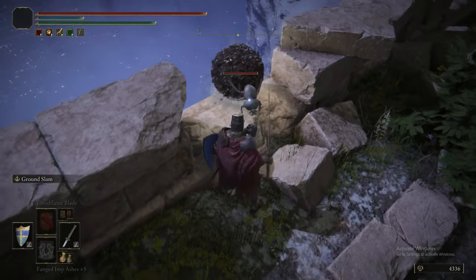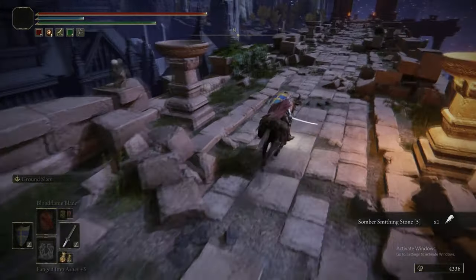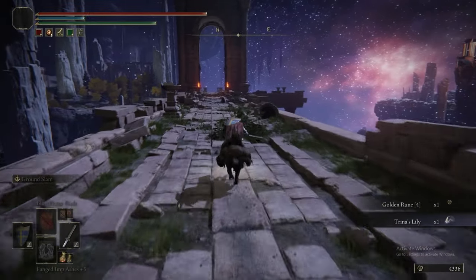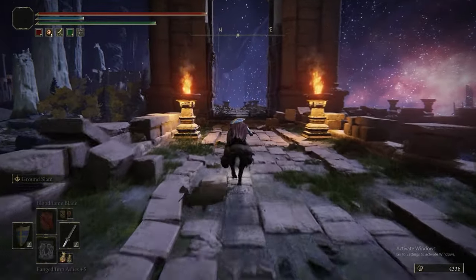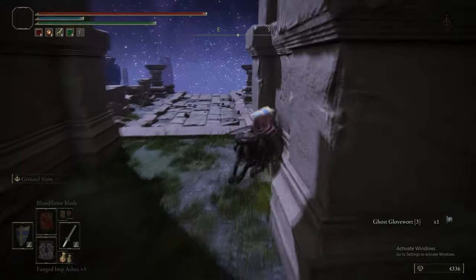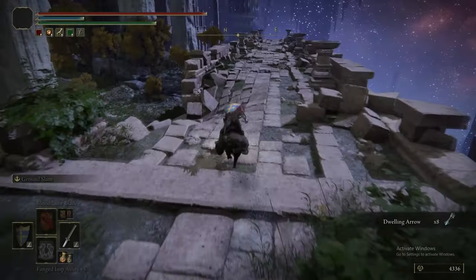Running along this bridge, there's a scarab here — I think it drops a Smithing Stone 5. There's a Golden Rune on the bridge — pick that up. There's also a Glovewort coming up that I swear I searched for 15 minutes. Right there. Now you don't need to go through the incredibly long process of trying to find that thing.